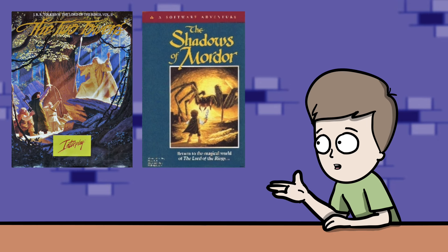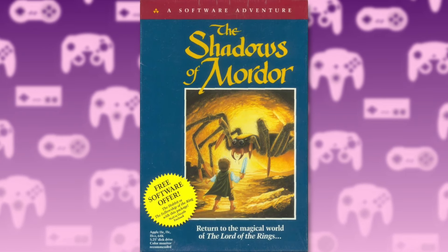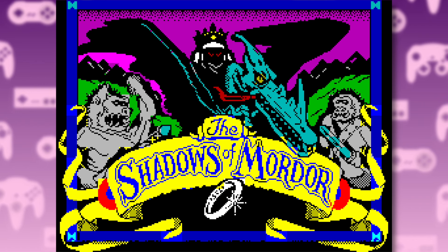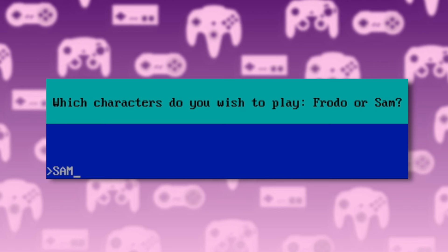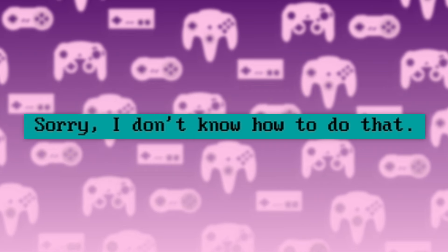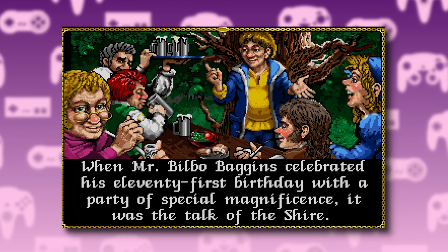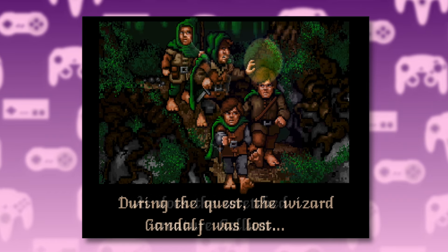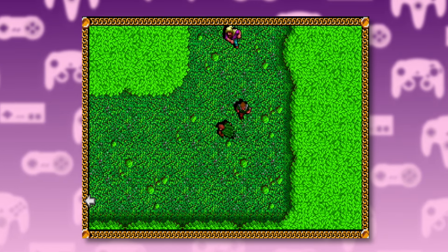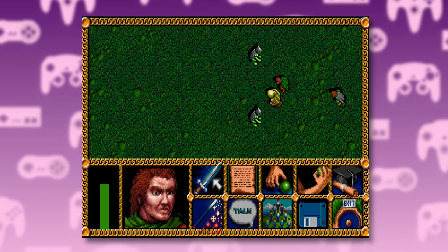Finally, the retro games, which deserve a mention. First up, we have Lord of the Rings: Shadows of Mordor — A Software Adventure, a sequel to The Fellowship of the Ring: A Software Adventure, which we covered in the last video. Then there was also a sequel to the other MS-DOS game — the one with the trippy artwork, which has been carried over to this one. The Beatles-esque Fellowship are on their way to destroy the One Ring, but Evil Santa has something to say about it. It's one of those old MS-DOS RPGs where you walk around a lot and get into turn-based fights, pretty faithful to the book, but it didn't sell enough to warrant a sequel.